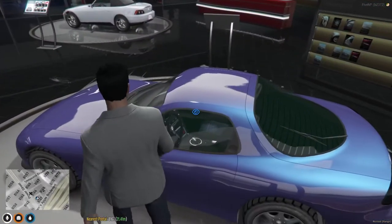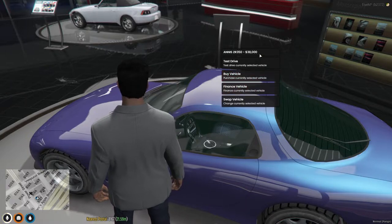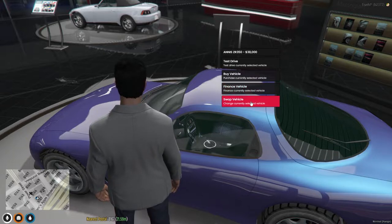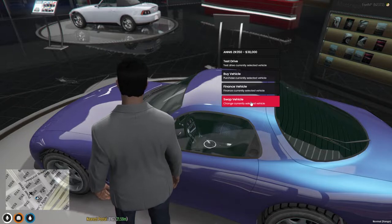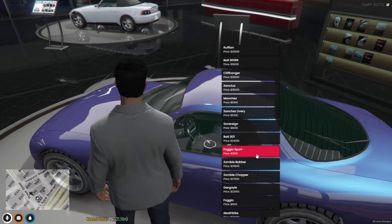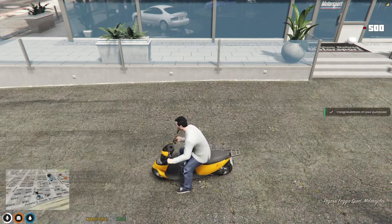Let's go to vehicle interaction. You can open the trunk and all that fun stuff, but move around until you get vehicle interaction. You get a couple of options. First is test drive. Second is buy the vehicle, which is just buying straight out. Third is finance the vehicle, heavily recommended. And the last one is swap vehicle. Let's swap it to something more affordable. We'll finance it for the minimum 24 months, and there we go — we have a vehicle!